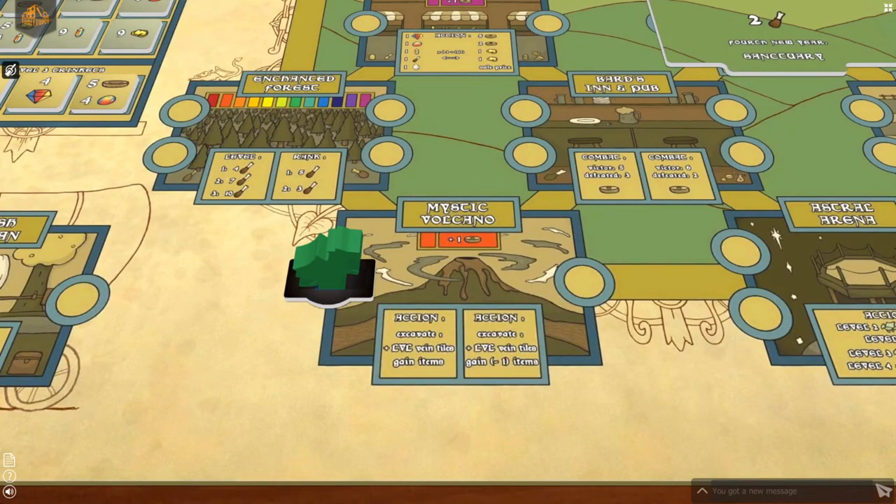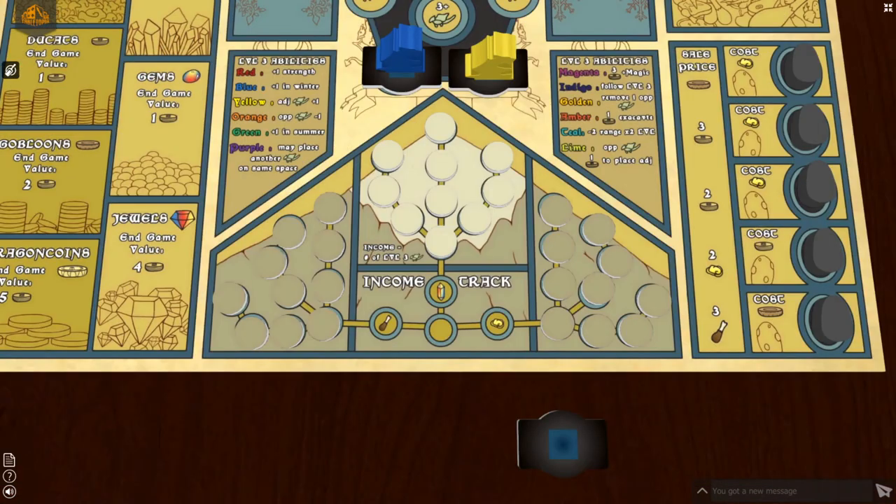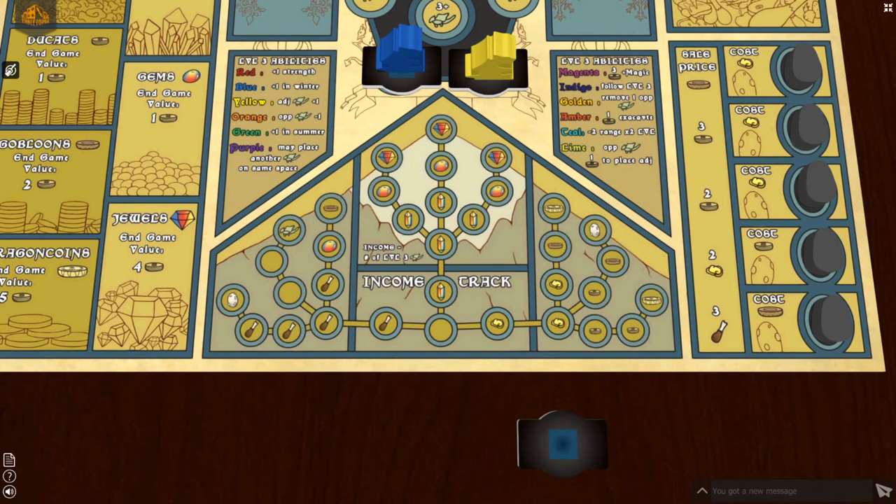At the mystic volcano, you immediately excavate mountain spaces on your player board equal to the level of the dragon you are excavating with. You remove mountain spaces one at a time starting with the ones closest to the spaces that were left uncovered at the start of the game. Over time, you can reveal better bonuses to be selected during income in the new year phase.